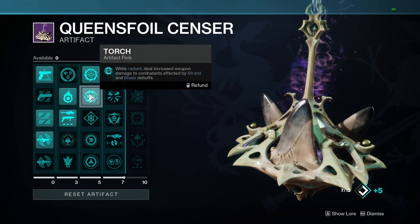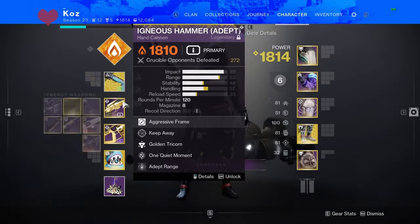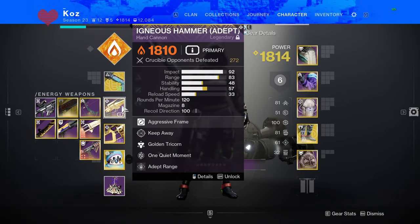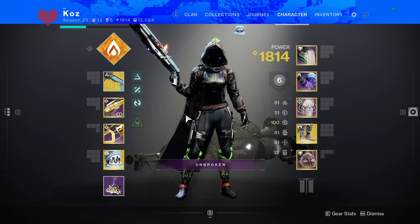With the artifacts we have this season giving us very easy access to Radiant — there's a perk right here: rapid solar weapon precision hits and rapid solar weapon final blows grant Radiant. This makes it so you can get Radiant pretty easily depending on how many precision shots you're hitting, letting you just run around and two-tap people.